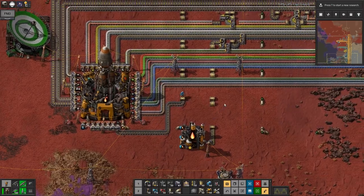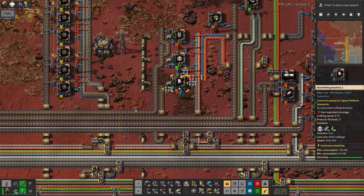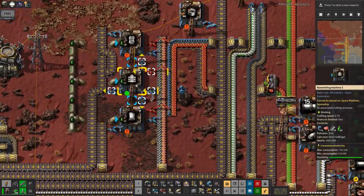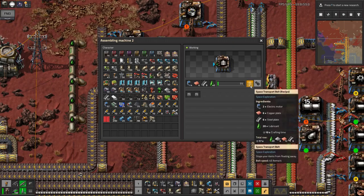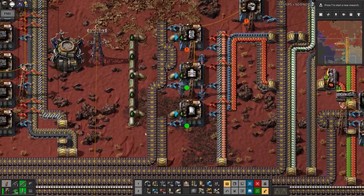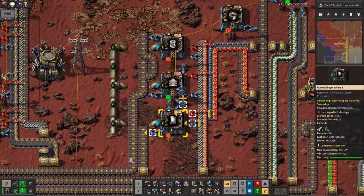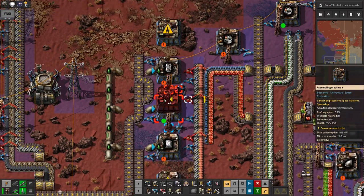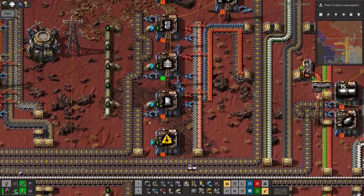The space items take a very long time to build - space belts take a 10-second recipe to make just one or two pieces of belt. They're feeding this belt going to the assembly machines as well as two others. For the sake of sanity and getting this done, I'll put in another pair of assembly machines also making space belts - three assembly machines total should make things go a bit quicker.